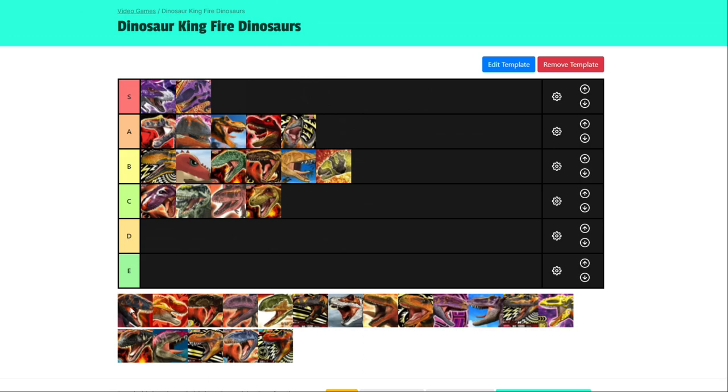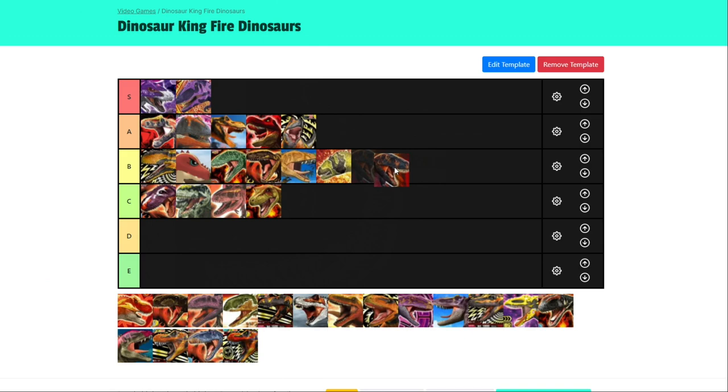Now Torvosaurus — where it falls short is that its crit is scissors, and unlike Eocarcharia, its crit does actually do a bit more damage than its other two moves. So if you use Burning Dash and Magma Blaster, you won't really maximize those attacks as well. It doesn't really have great battle types either — tie type is okay so you can combo with tie attack and Burning Dash, but you can't maximize Burning Dash because its crit is not paper. Whereas on something like Acro with tie attack, you can maximize Burning Dash because Acro's crit is paper. I put Torvosaurus into B tier.